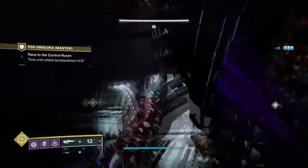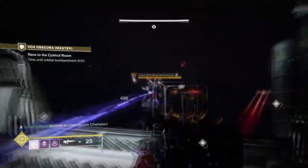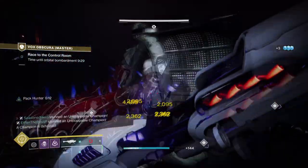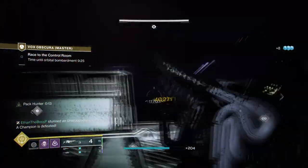This will help Hunters stay alive much longer compared to other classes, as we can use our abilities to fall back safely, revive others, get finishers, collect ammo, etc. The finisher part is very important as that leads back to the exotics being used.